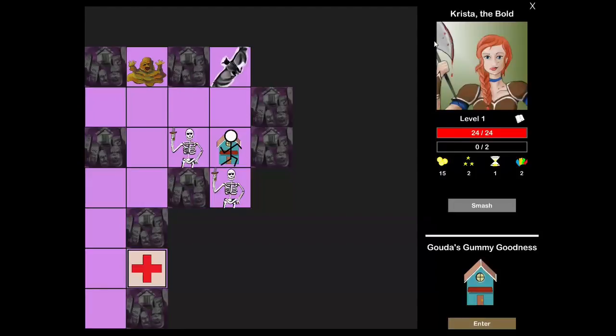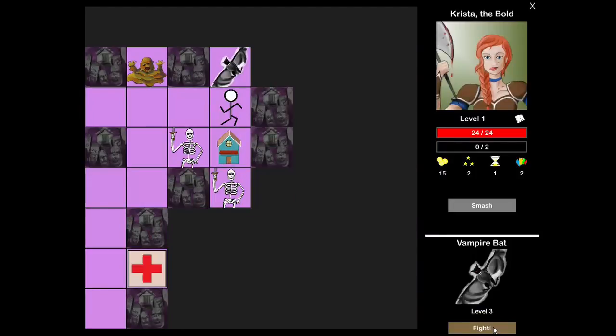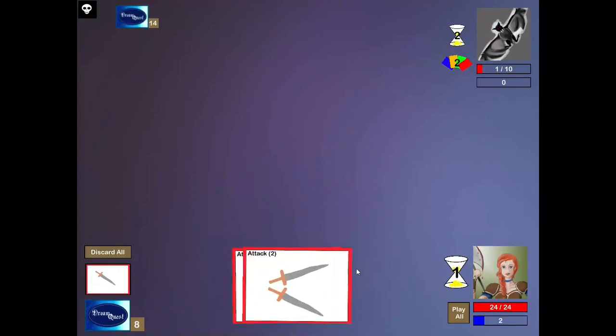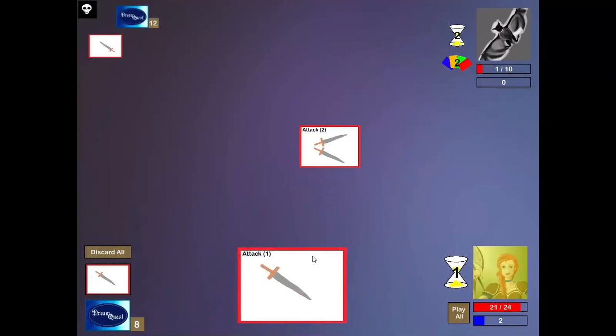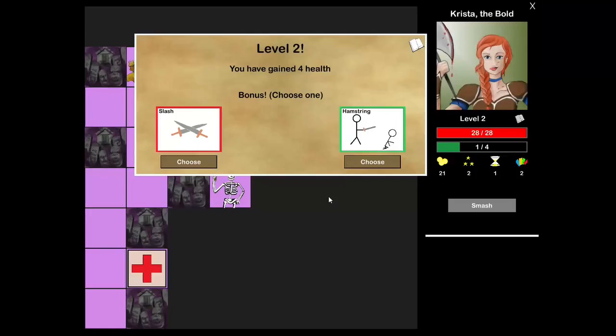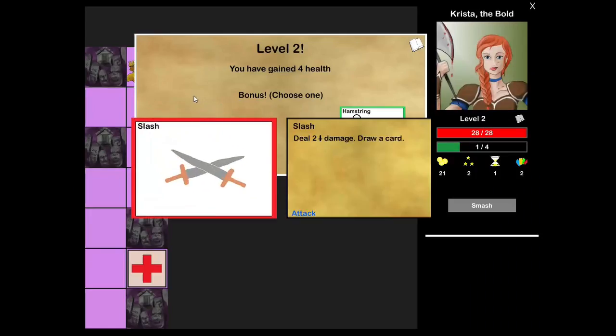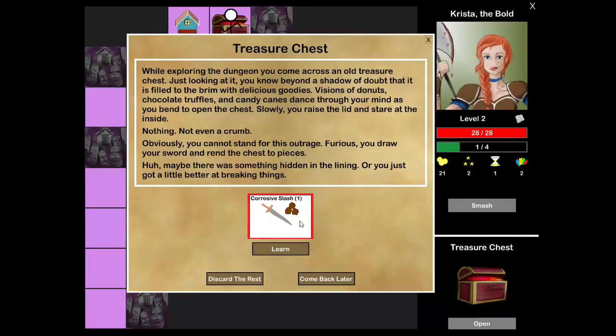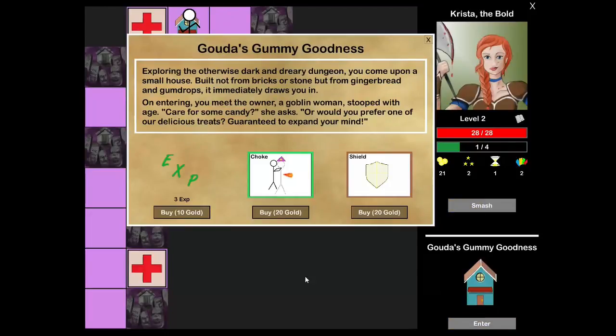I'm going to fight this bat. Especially because I have a Colossal Smash, I can actually kill a level three bat — it should not be able to deal twenty-four damage to me before I muster up ten to it. There's a level up. I'm going to go for Slash — some free damage. Combos with my sword. Corrosive Slash — absolutely.